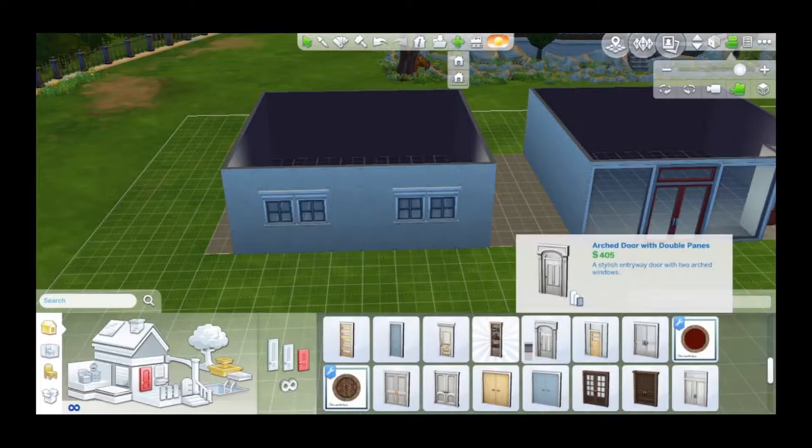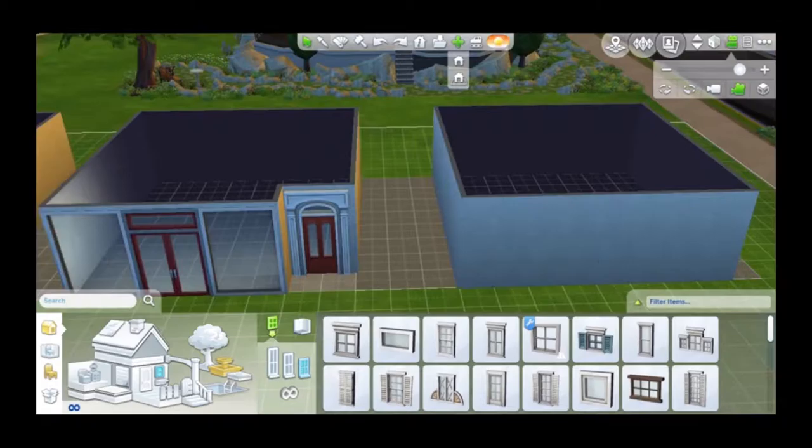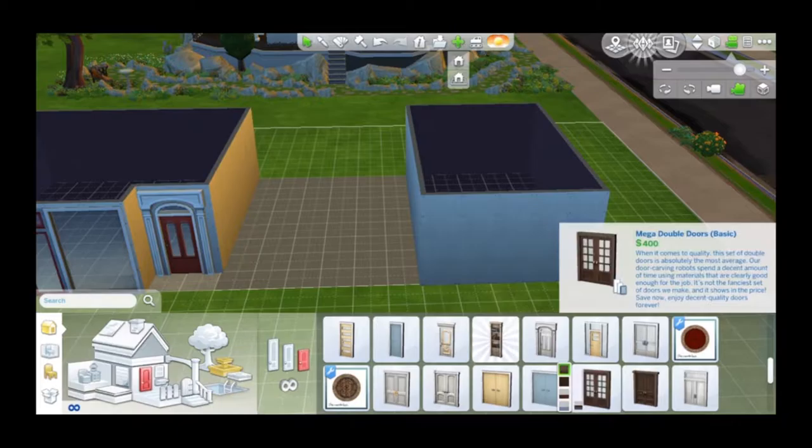I know that they technically cannot be shops, because I don't think you can sell in The Sims 4. Or maybe you can with that Get to Work expansion pack — I have not gotten it yet, so I don't know how it works. I just gave the illusion that these are shops with the building design. So there are a total of seven buildings.